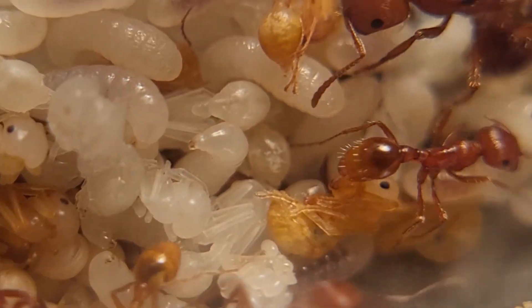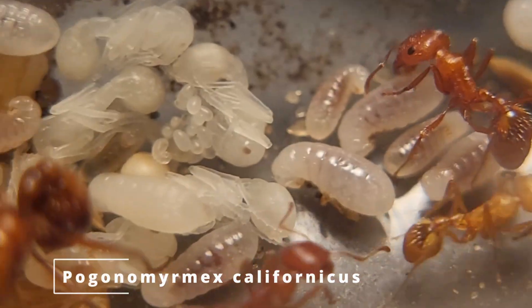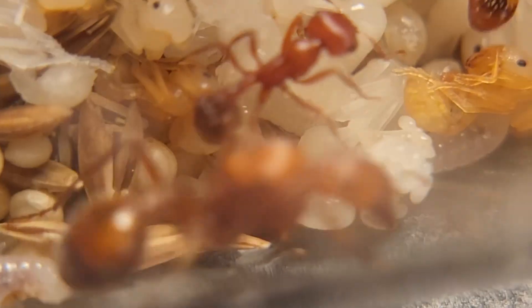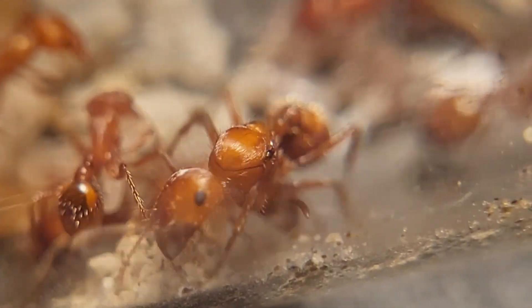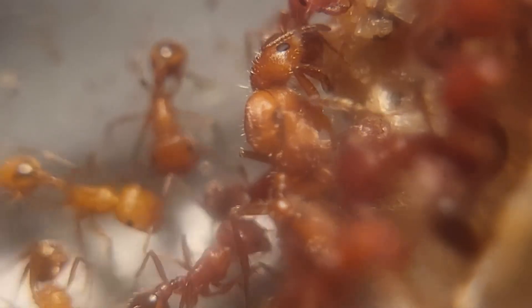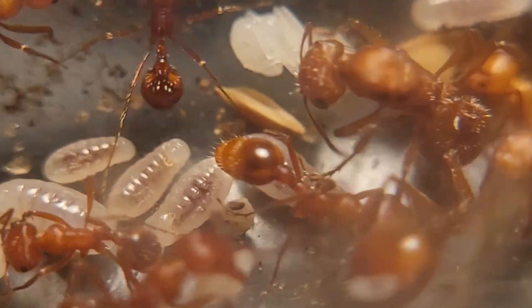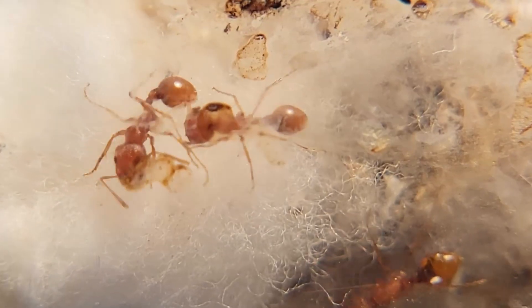This is my five-queen Pogonomyrmex californicus colony — harvester ants. You can see all that nice brood they've got there. There's one queen right there, two queens right there, three queens right there, and there's a couple more in the back. Anyways, these guys have exploded — they have a lot of brood and workers, probably near 30 to 40 right now.